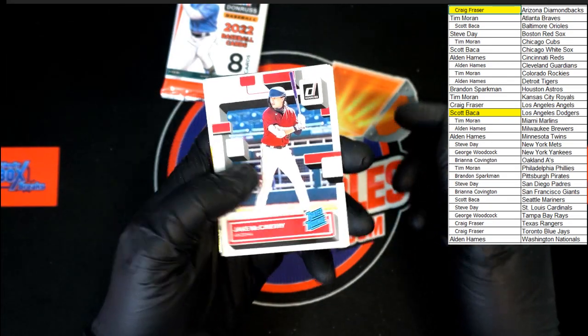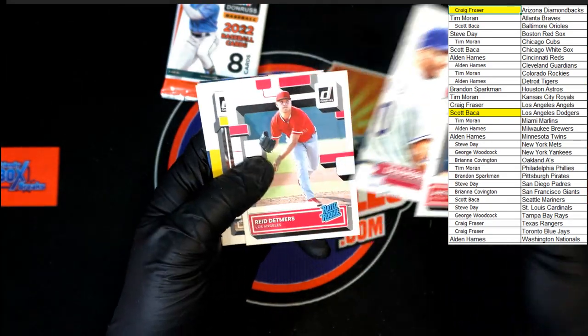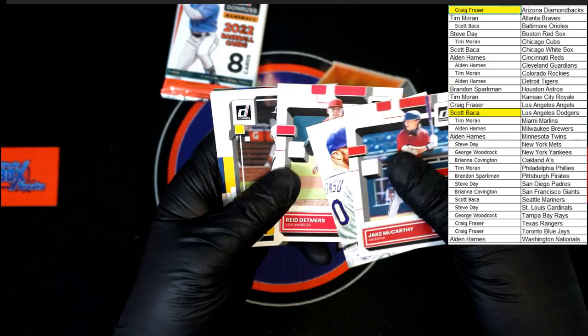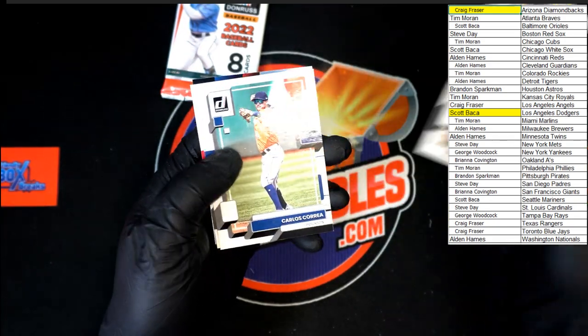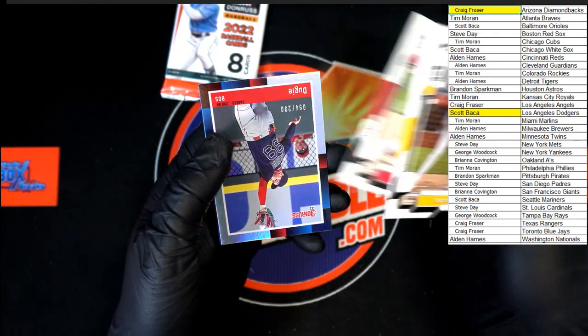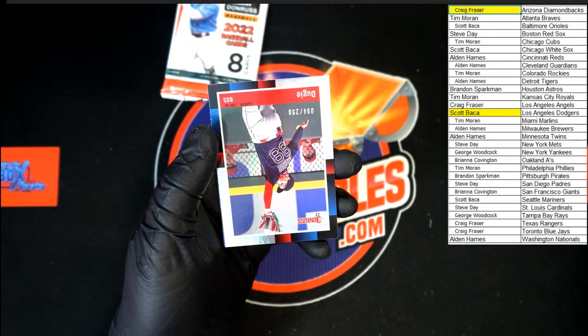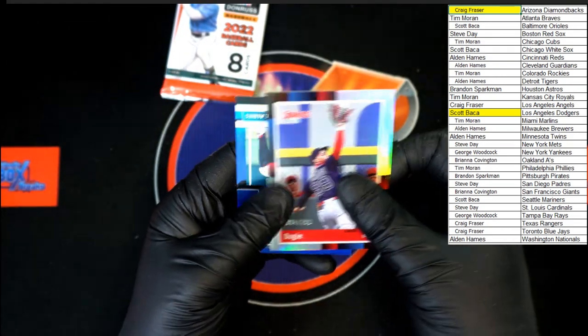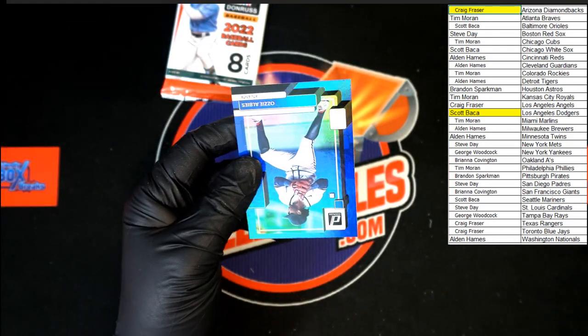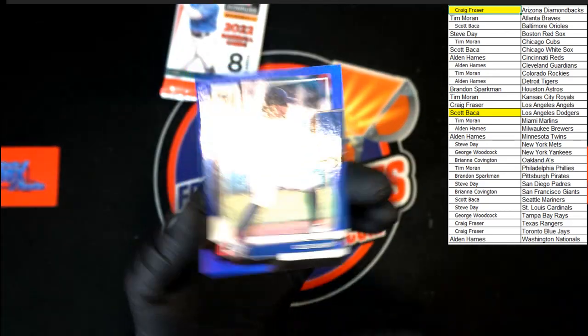Jake McCarthy rated rookie, Alonso, Detmers rated rookie. Masono, Correa, Juan Soto. We've got a Dougie numbered — looks like 94 of 290. Dougie nickname. And hollow blue Ozzie Albies.